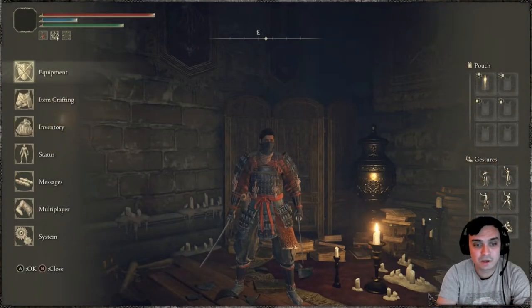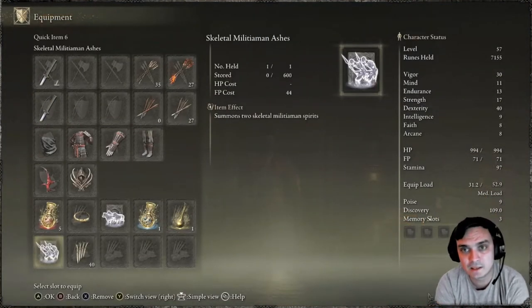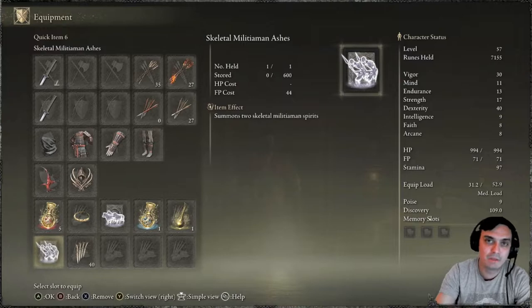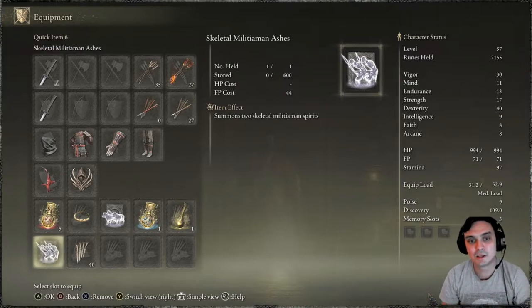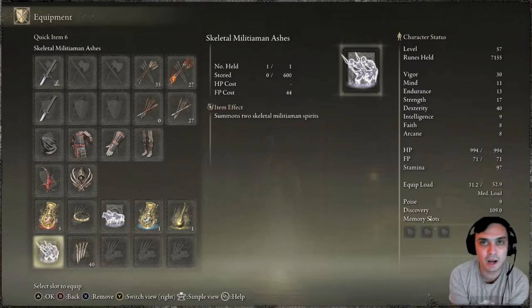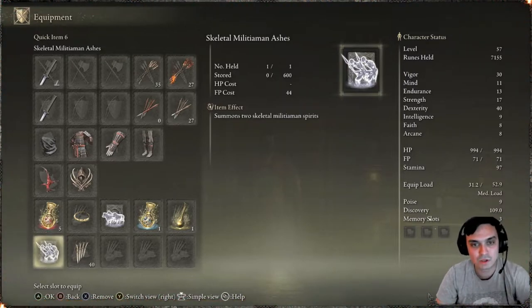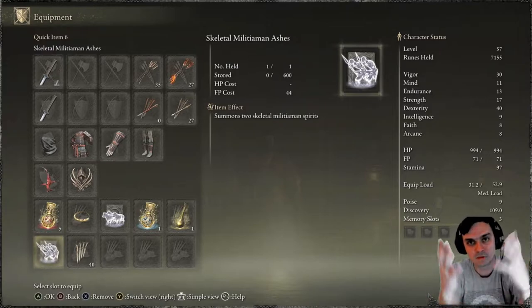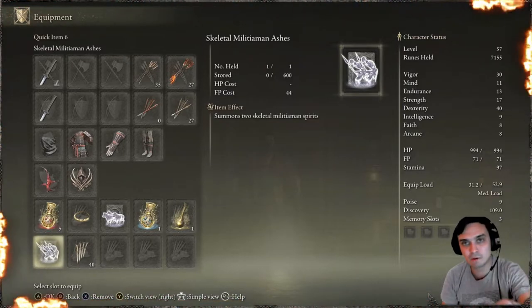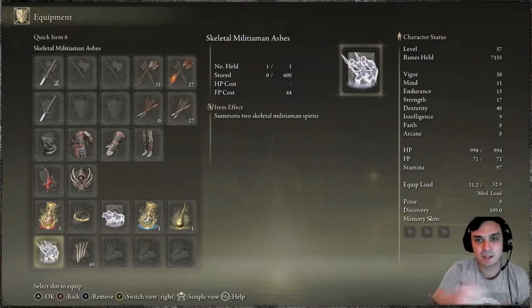The Skeletal Militia Ashes — once you summon them, if they're killed and you've got the boss aggroed, they have time to revive. They're basically endless as long as they don't get killed during the reviving process. Like when you fight regular skeletons and knock them down, they become a pile of bones and try to revive — that's the moment you finish them off. Same with these guys: if the boss kills them, you aggro the boss, they revive, take aggro back, and you backstab. Super simple.